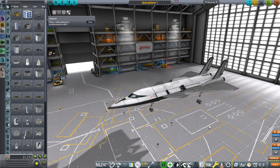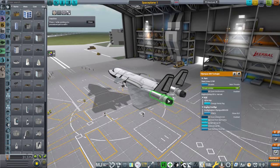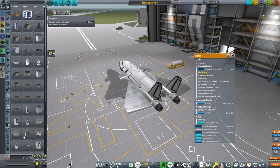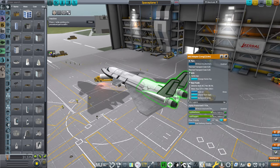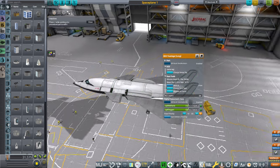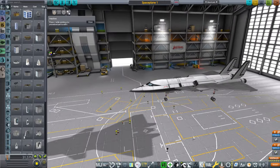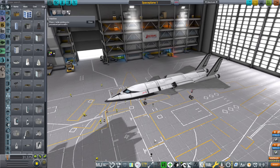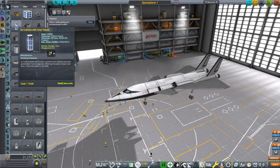This is the install with JNSQ and Realism Overhaul. This is a Realism Overhaul plane with realistic engines — actually the engines off of the Concorde. This one is mine, but it uses methane and oxygen, and we're not fully fueled here to make it easier to fly. This is my first spaceplane in this context with JNSQ and Realism Overhaul.